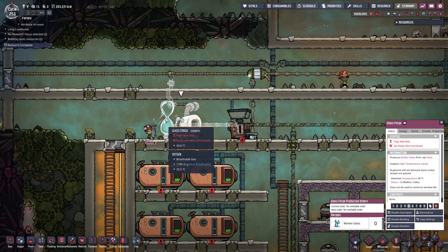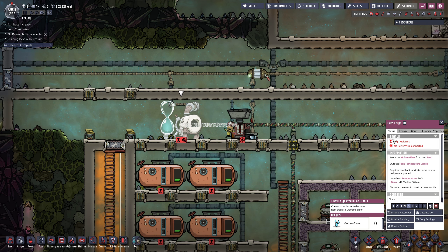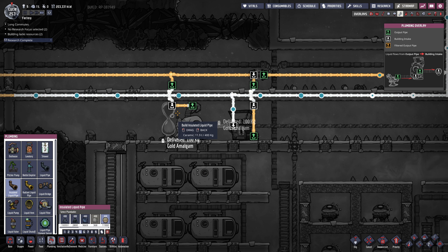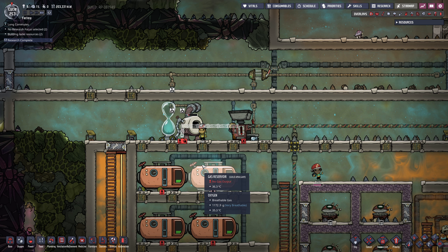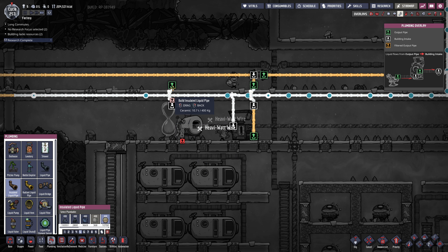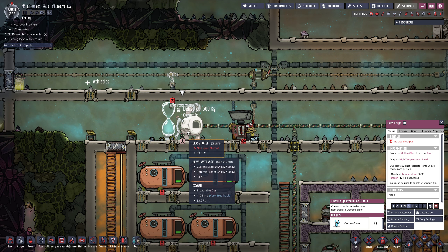This has been built — high melt risk on this pipe. What pipe? I made it out of igneous rock. I'll make the pipes out of ceramic instead. Ceramic pipes — is that all that's needed?